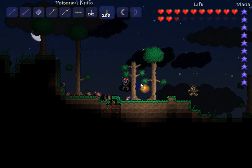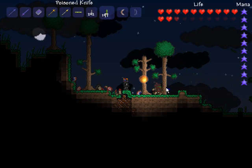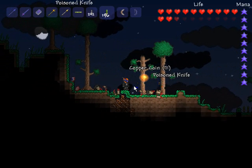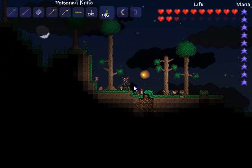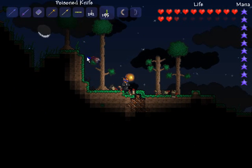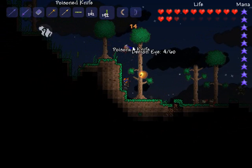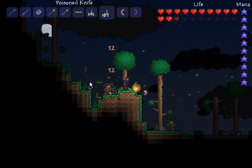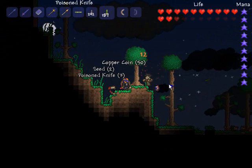Next up is the Poisoned Knife, and the Poisoned Knife is pretty much the same thing as the other knife, except you can create these by combining 20 throwing knives with one vial powder, and you can just do that in your hand anywhere. They do more damage — about 15 damage a hit. They're a lot better. I wish it did a damage over time effect, but maybe that's something they'll add in the future.